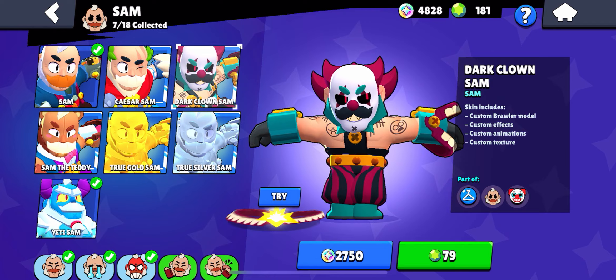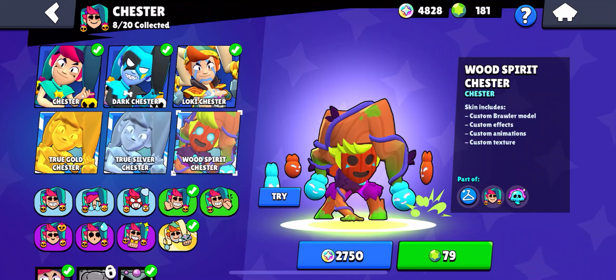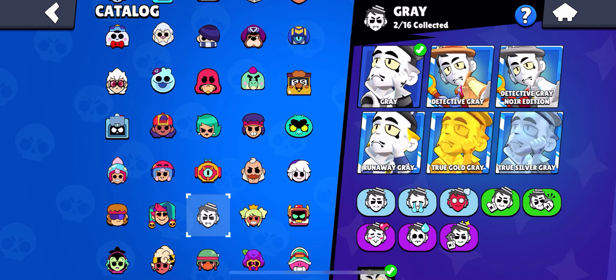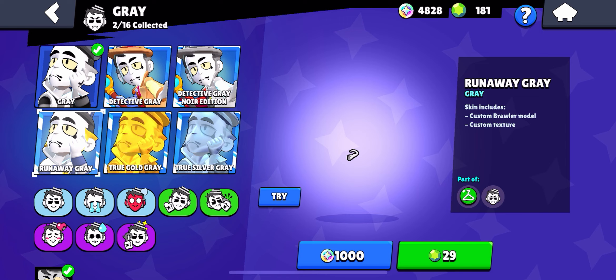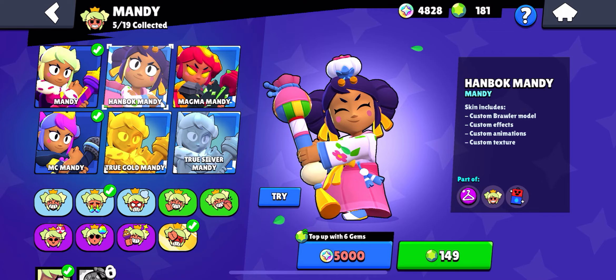Next we have Gus — Boy Scout Gus is the best Gus skin. Next we have Buster — obviously Crocodile Buster. Next we have Chester — Loki Chester. Next we have Gray — Gray skins are all kind of the same but Detective Gray is probably the coolest. Next we have Mandy — I see a lot of people who like both skins, it's really 50/50, but in my opinion Hammock Mandy wins.